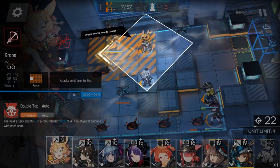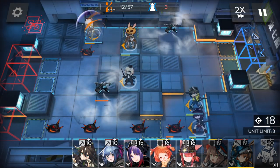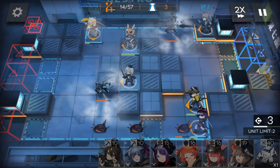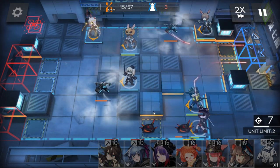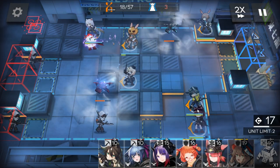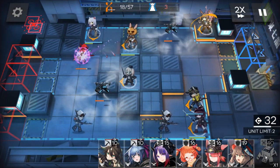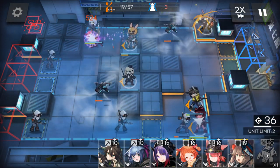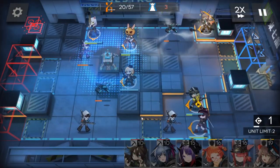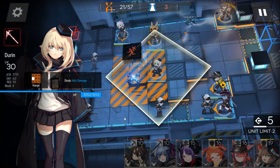Deploy a sniper here. Now just wait and deploy your second caster here. Keep waiting for deployment points and activate Amiya's skill. Now deploy your jammer here so Durin can kill the drone faster.